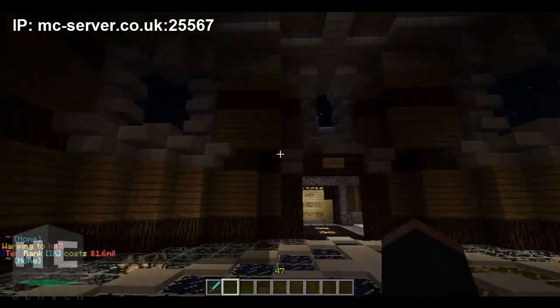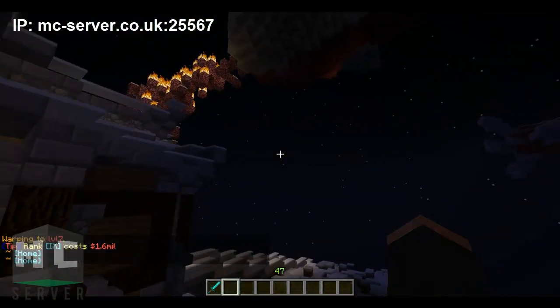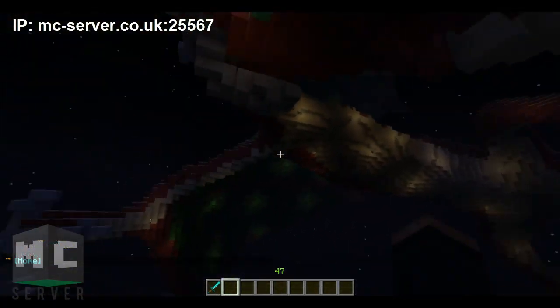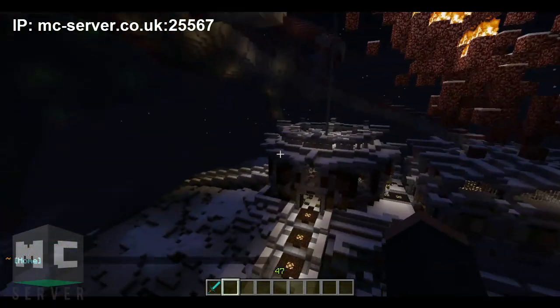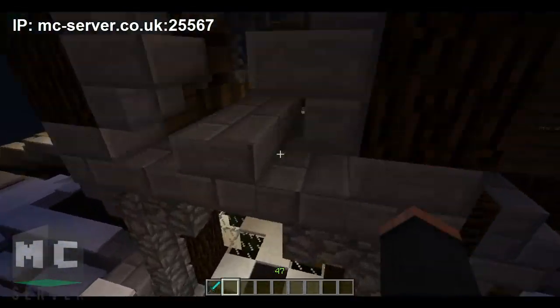Okay, so now we're at the top, and this is where our lovely spawn is. We have a dinosaur spawn on top of a hill, and we also have this big dragon here. So I'm going to show you the shop.